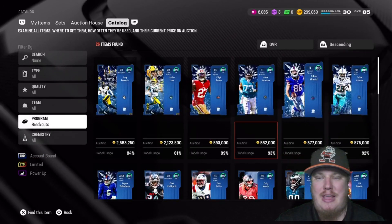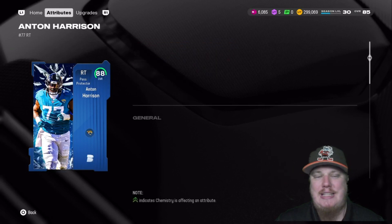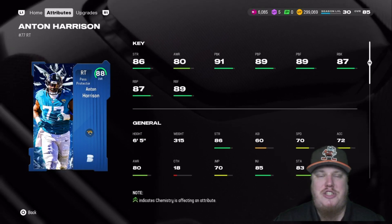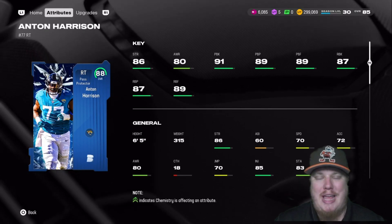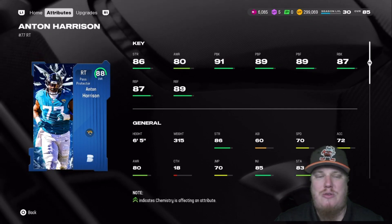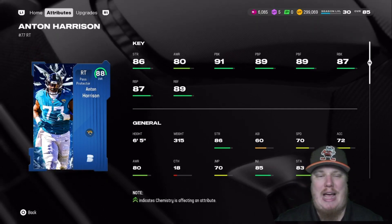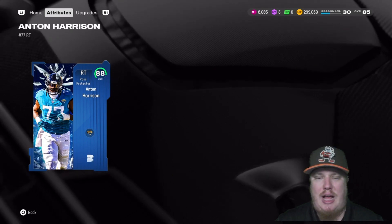Our fifth and final champion is the pass protecting right tackle Anton Harrison of the Jacksonville Jaguars — your fifth and final 88 overall. He comes in with 86 strength, 80 awareness, 91 pass blocking, and 87 run blocking. What an upgrade for Harrison and a great upgrade for the Jaguars offensive line.